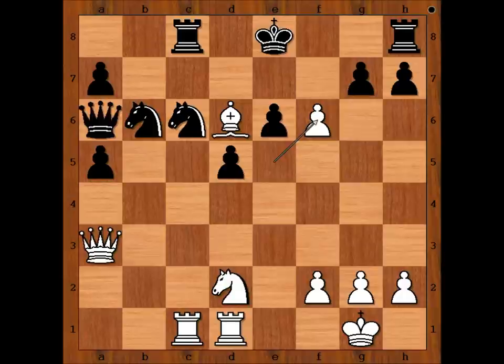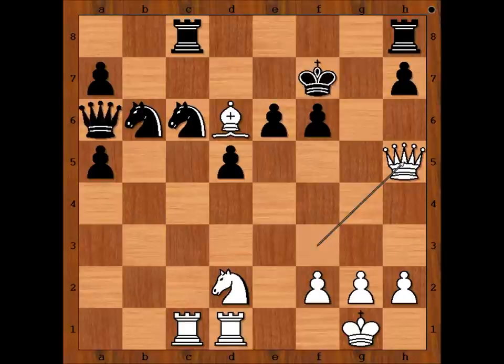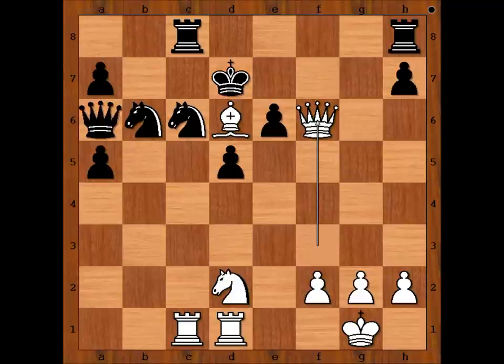E takes on f6, g takes on f6, queen to f3 attacking the pawn on f6. Dona considered king to f7 and played king to d7. If king to f7, queen to h5 check, king to g7, bishop to f4 — and this doesn't look good for black. So Dona played king to d7. Queen takes pawn on f6.